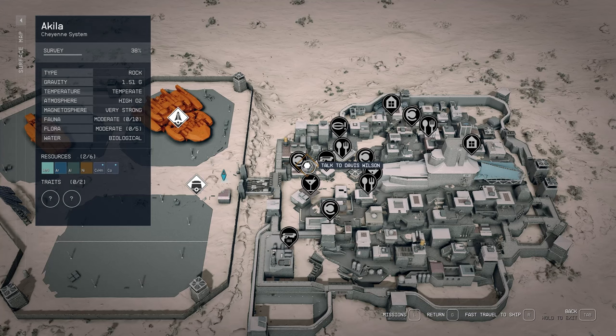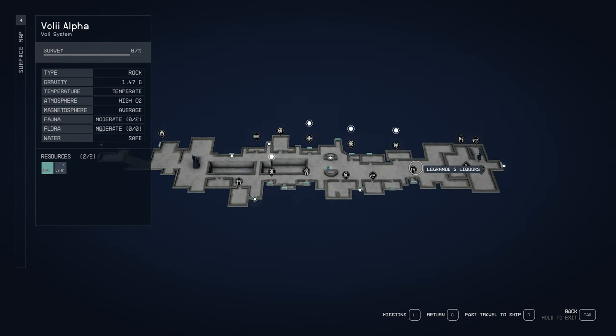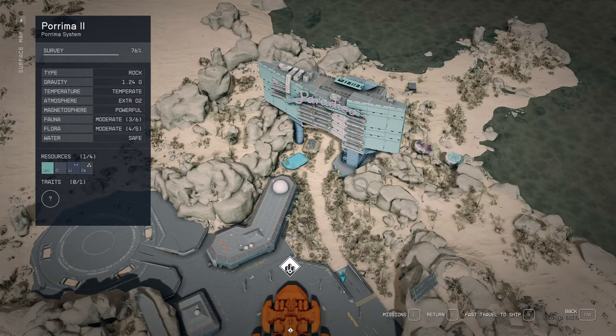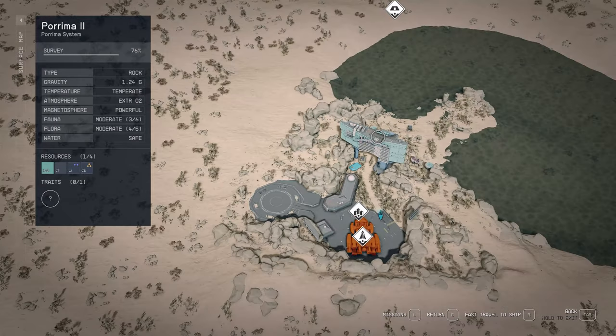The same thing applies if you go to other major cities like Aquila and Neon — everything gets mapped out. But then I went to Paradiso in Porima, and it's not actually all mapped out. All the stores are not showing up, so it could just be a beta version and they haven't completely finished doing everything.